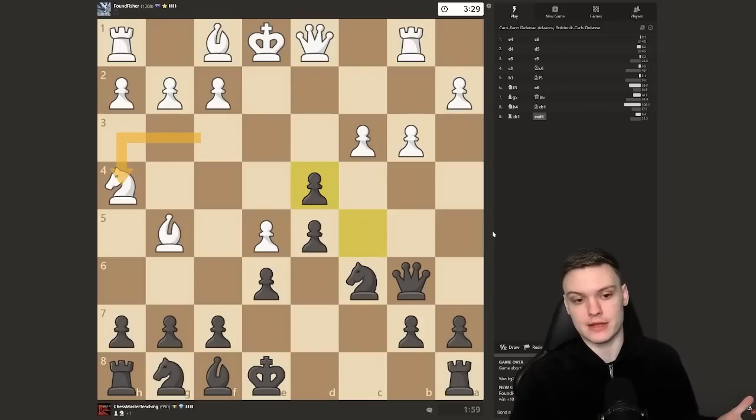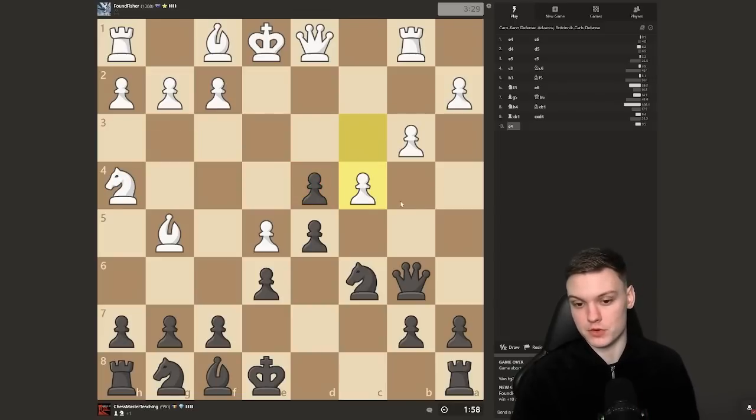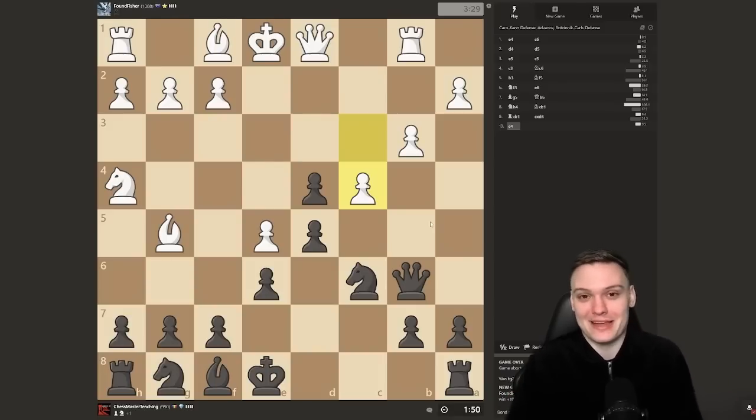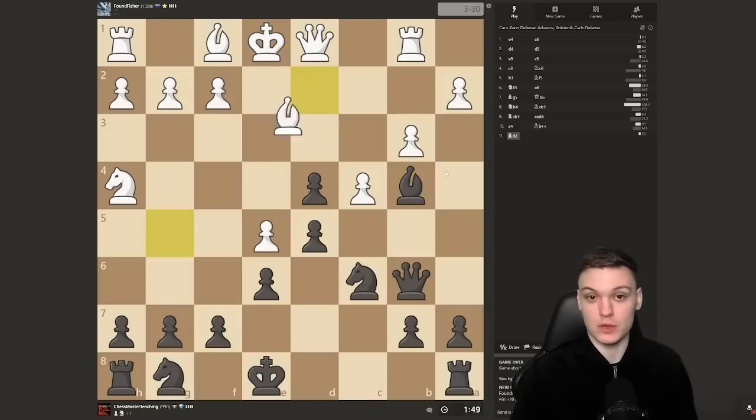Just go cxd4, exploiting the fact that white has played knight h4, putting the knight on the edge and no longer defending the d4 pawn. When I go c4, he's acting like everything was planned. I like his attitude. But we can just keep developing. When you can gain a tempo, it's even better — that's why we start with a check here. Not because whenever check is legal you should play it — that's usually a low-IQ mentality.